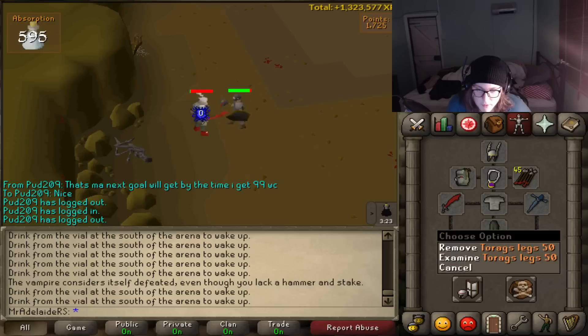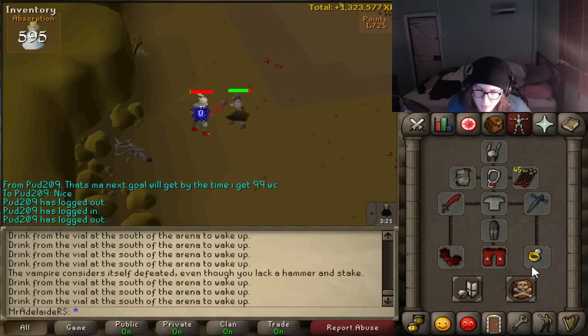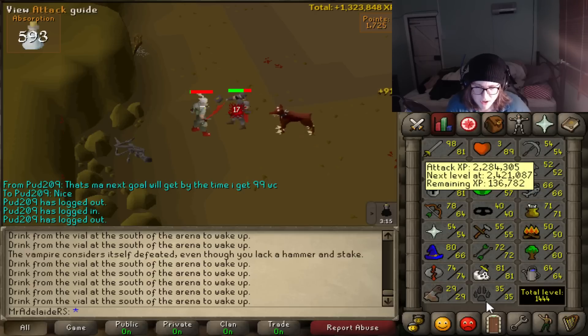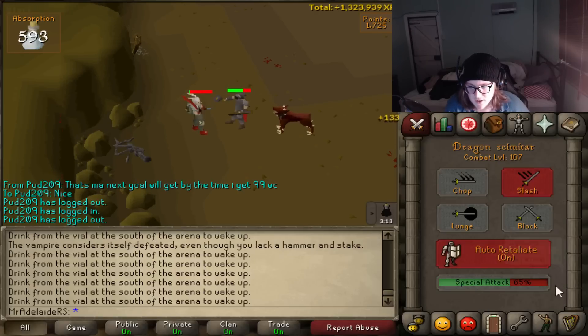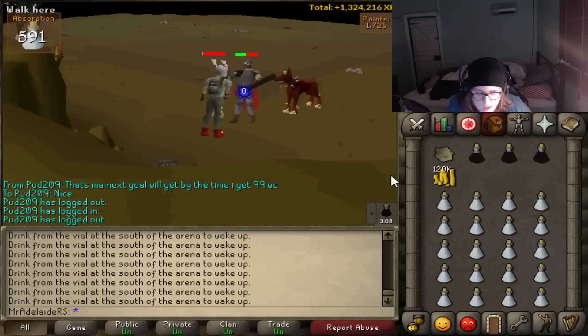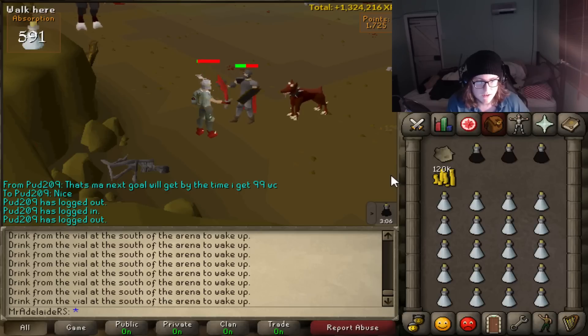Just auto-retaliate. With my gear I normally get 160 to 220k points per session, which is really good — it's around 50 minutes, maybe close to an hour. You just sit here doing this. You can bring another spec weapon. There are things that spawn — little orbs you can click — they give stuff like spec restore, AOE damage, recurrent damage, things like that.